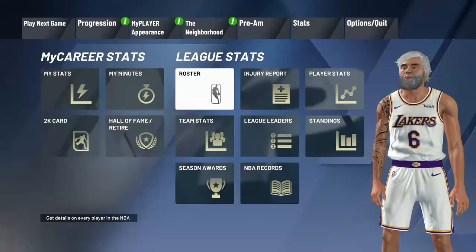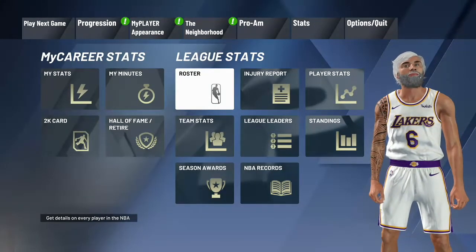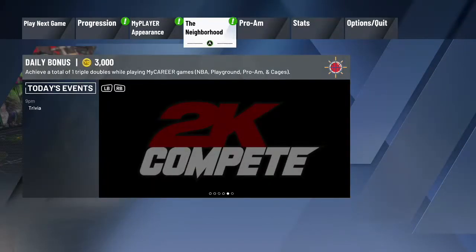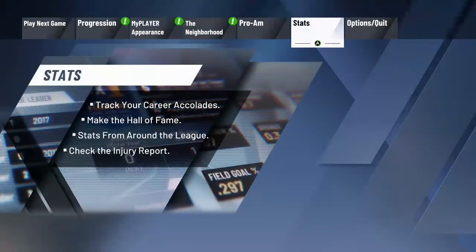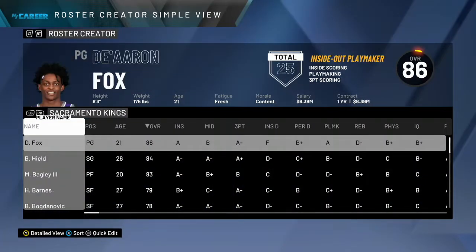Then just press B. If you want to make it easier, check what team you're playing. For example, I'm playing the Memphis Grizzlies, so I'm going to go back to Stats and click Roster and find the team I'm playing.